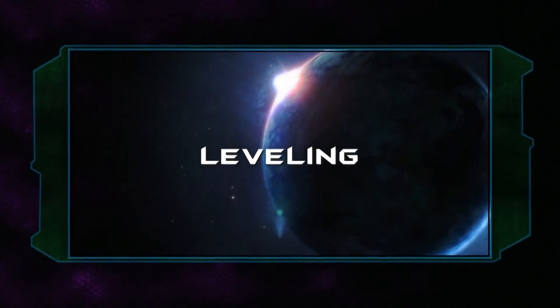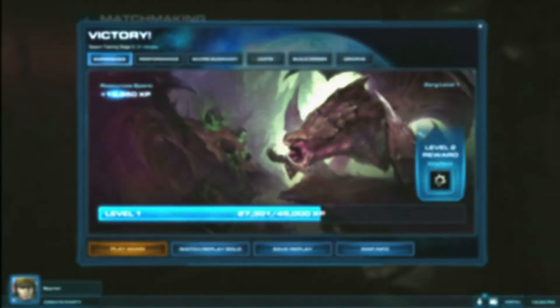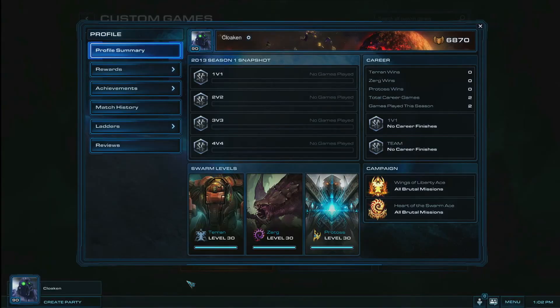Lastly, we also want to talk about our new leveling system. Every time you play a game — be it against the AI in Training or Versus mode, a custom game, or unranked and ranked ladder matches — you will earn experience points for the race that you are playing. Each race is capped at 30 levels, and your current cumulative level total across all races is displayed in the bottom left-hand corner of your portrait. That means you will hit the level cap at 90 if you've managed to max out all the experience available for each race.